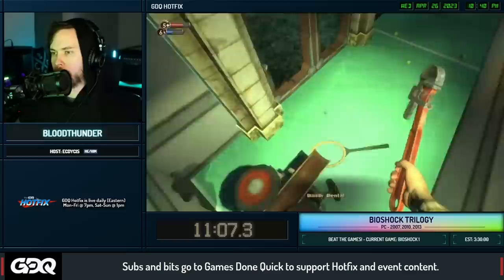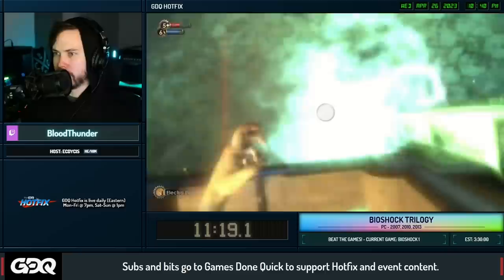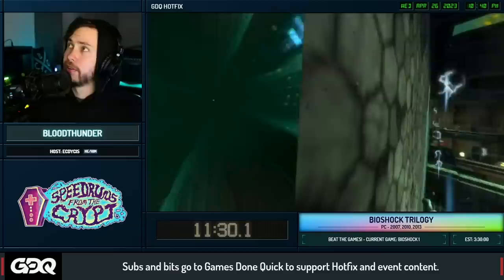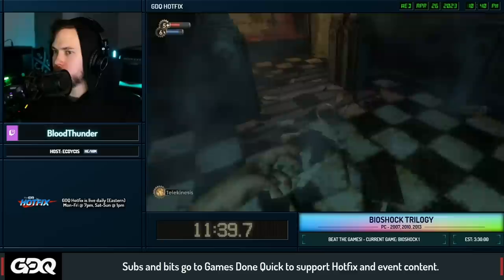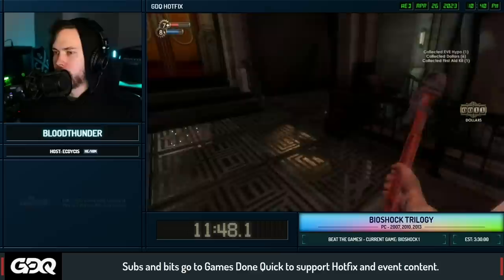When you kill a splicer, you kind of become part of their body and lose your own hitbox, which means you can clip through walls, floors, doors, and ceilings - anything thin enough. When the splicer is spinning around as they die, you get clipped into the wall and can skip right to where Telekinesis is. It's a very broken plasmid especially in combination with what we just did, and this allows us to skip Incinerate entirely. Nowadays we just keep Electrobolt and Telekinesis for the rest of the game.